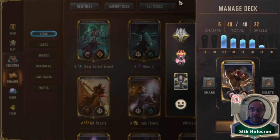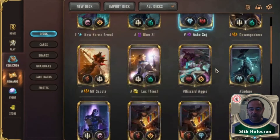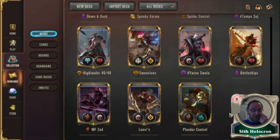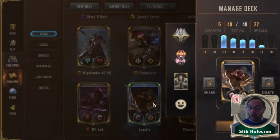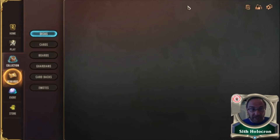I made a Tryndamere deck not that long ago and I haven't played with Vi since Heimerdinger. So we went for this deck which we've called Levi's — that's actually a good name for a deck, it could be tier one. Let's show you the deck.